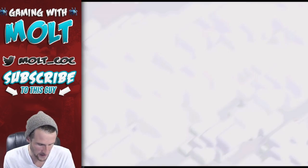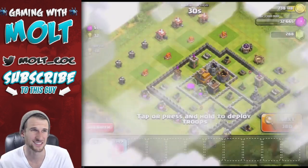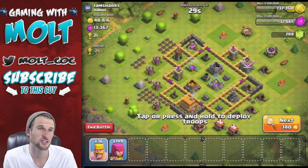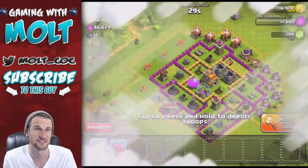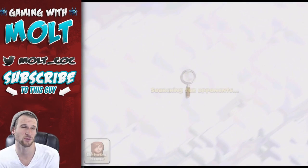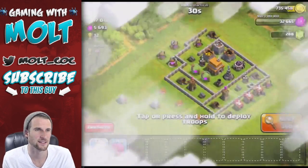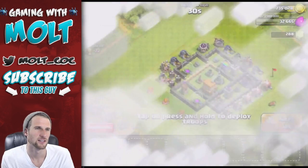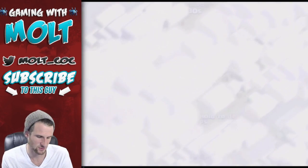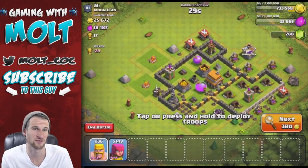Why is it being so glitchy? That base didn't have bad loot but I feel like we might be able to find one with a little bit better loot. The loot hasn't been too hot lately — I think it's been like that since the update. It makes sense why the elixir isn't as good because people are spending elixir on walls, but the gold hasn't been great either. Maybe there's something wrong with the server since it said it was out of sync. I'll cut here and be back once I find a base worthy of attacking.